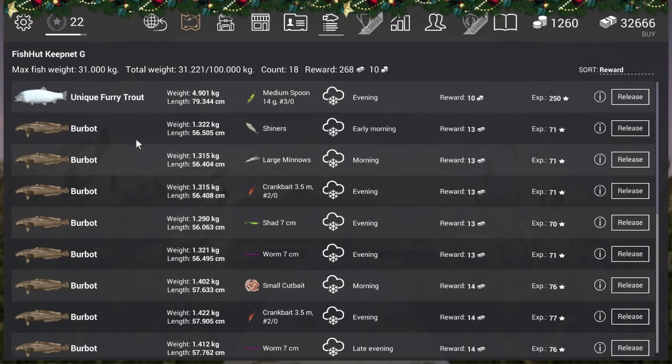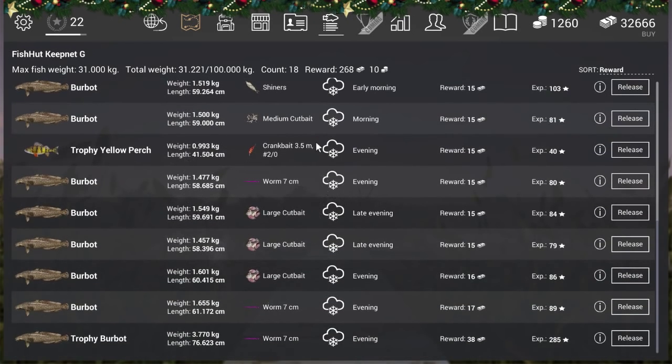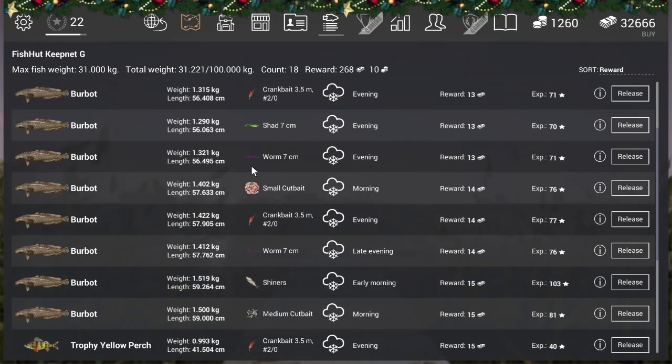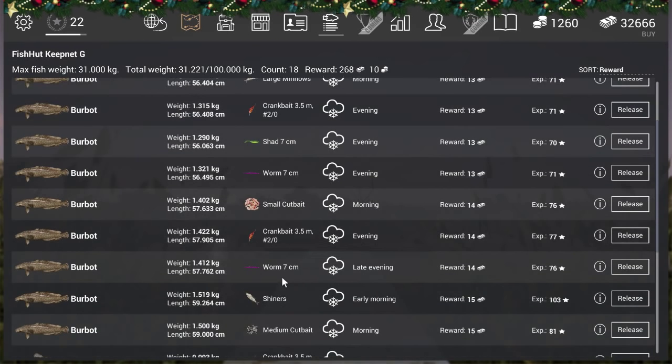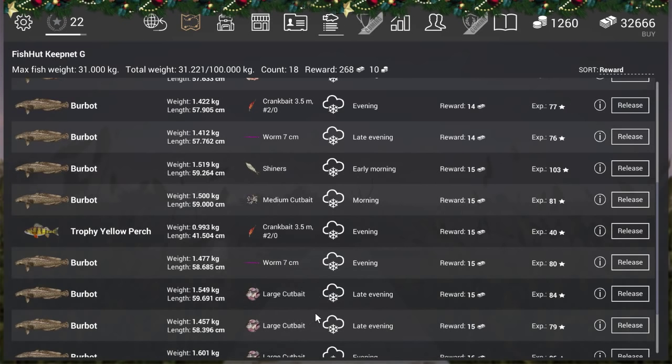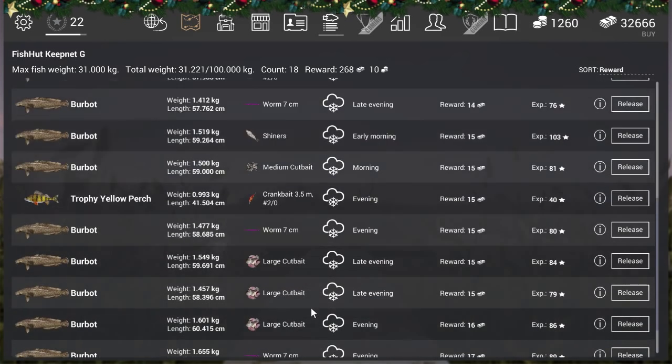Here you see the burbot, and as you can see he bites on almost everything. Shiners really work, large minnows work, crankbait 3.5 meter with a 2/0 hook works, the shad 7cm with a 14g 3/0 hook, the worm 7cm, small cut bait — for low level guys you can catch him with small cut bait too. They give 67 XP and 14 currency for a normal one. Medium cut bait works, large cut bait works.